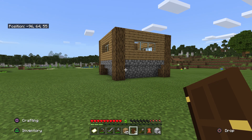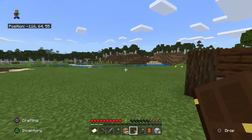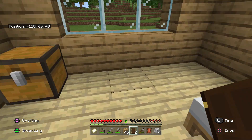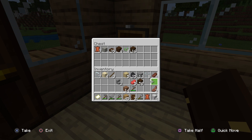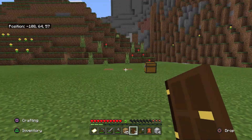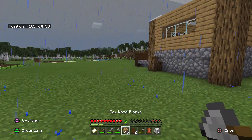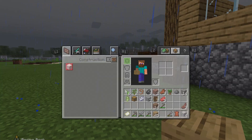So that's the base of the house, essentially. I've made a little entrance porch over here, a doorway, and all my things — well, some of my things, I'll go get the rest in a moment. What we want to do next is obviously put a roof on it — I wouldn't say it's my strong point exactly, but we're going to need one, especially because it's chucking it down.